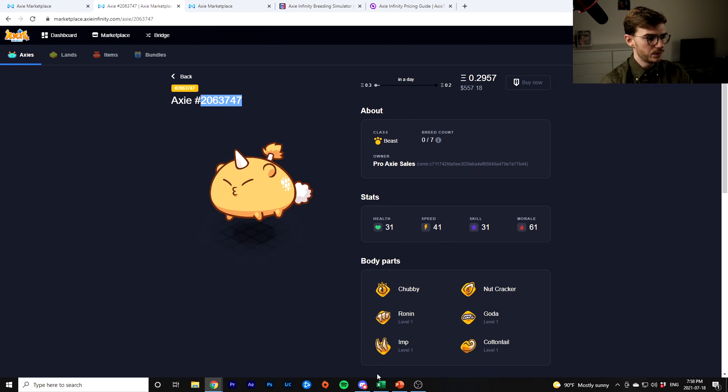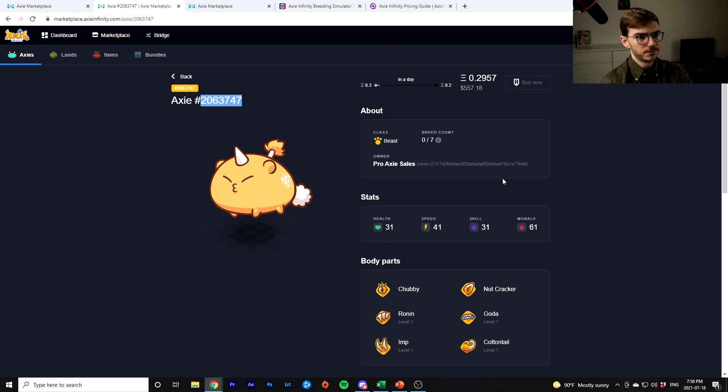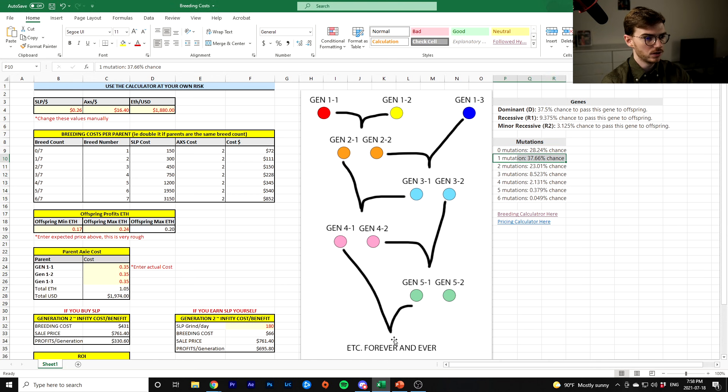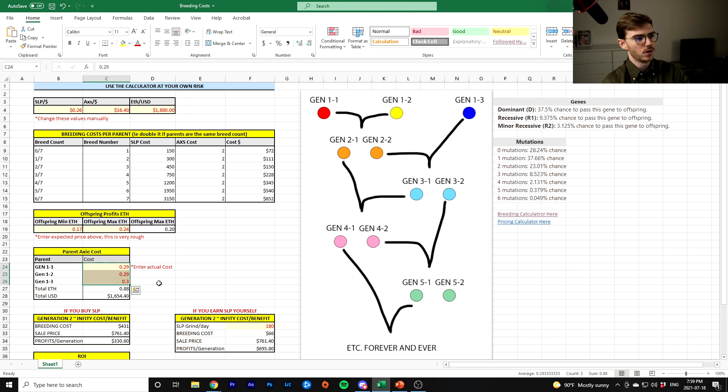What's important is: let's punch in the numbers. Basically, if you waited on these, you could probably get them both for 0.29 ETH each if you're not in a rush. I always recommend — don't buy the first thing you see, wait, scale the market, see what's available. So let's say you spent 0.29 ETH for two parents and 0.30 ETH for the third one. This varies, which is why the price of Axies has been fluctuating a lot lately.